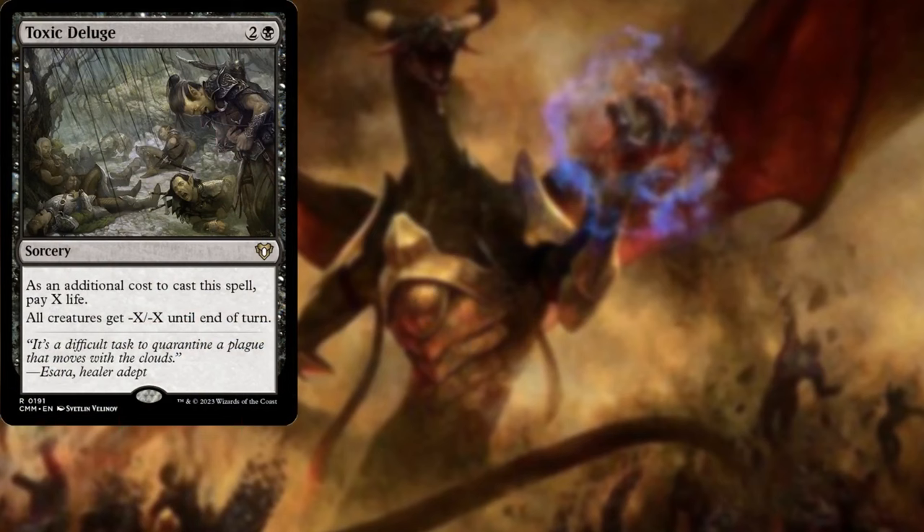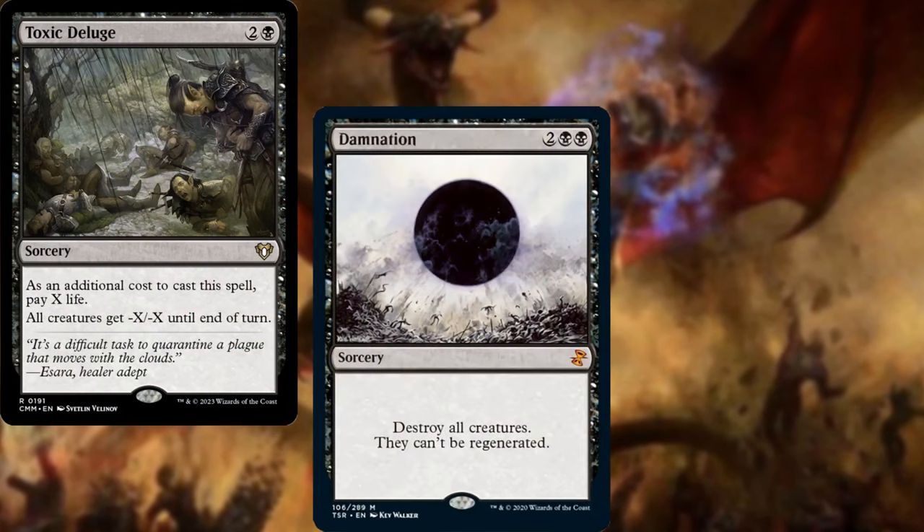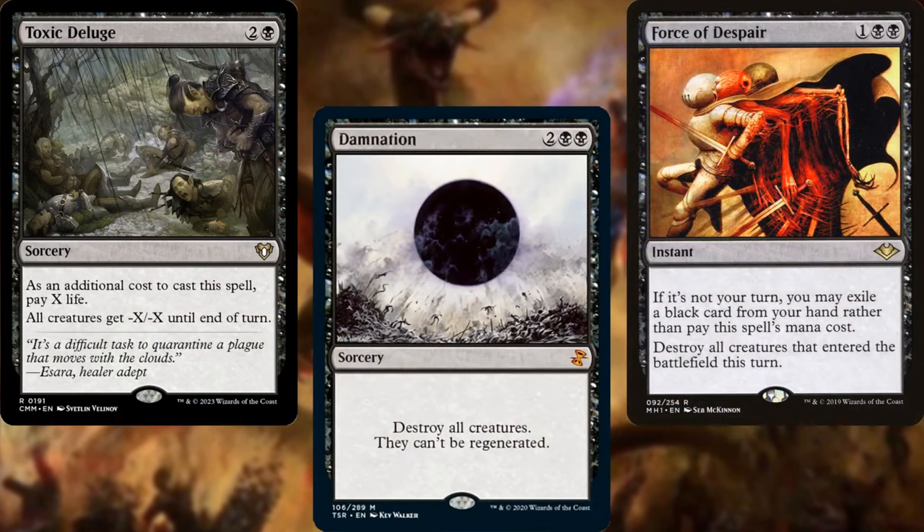Toxic Deluge, Damnation, and Force of Despair help us to reset the board as needed.